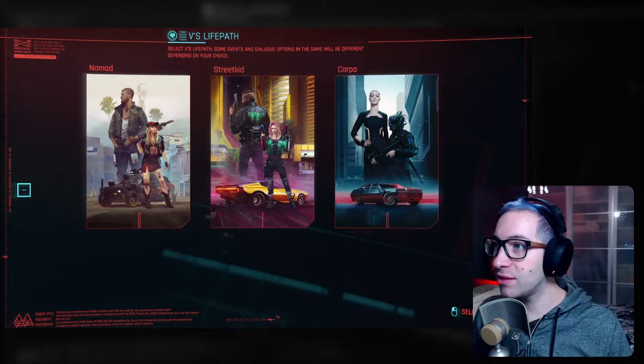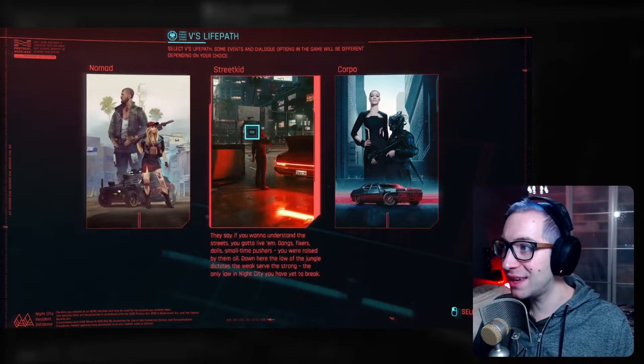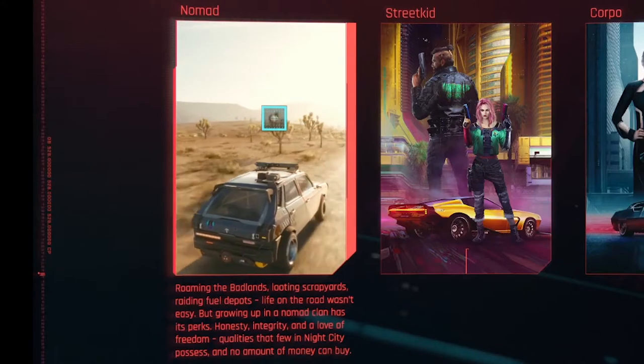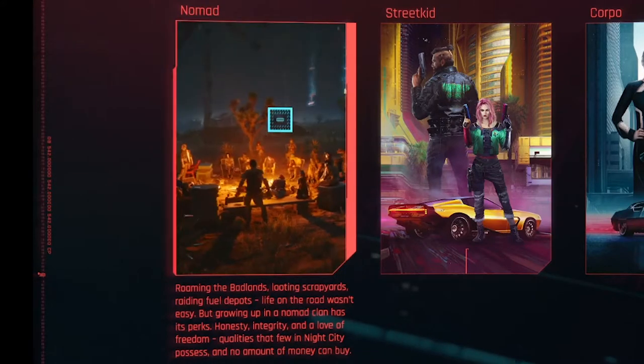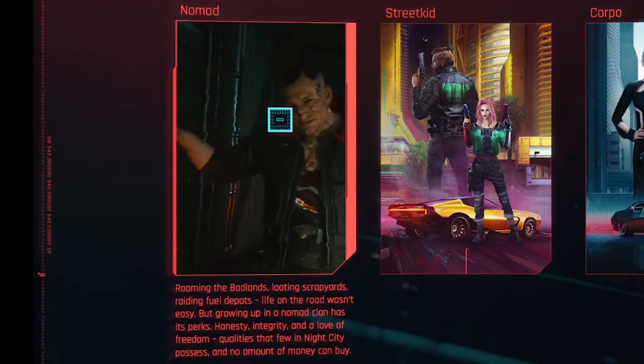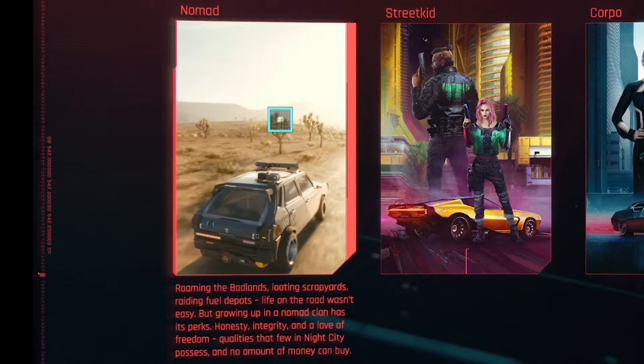The first thing we're going to have to do is create V's life path. There are three options: Nomad, Street Kid, and Corpo. Nomad — roaming the Badlands, looting scrapyards, raiding fuel depots. Life on the road wasn't easy, but growing up in a Nomad clan has its perks: honesty, integrity, and a love of freedom — qualities that few in Night City possess and no amount of money can buy.